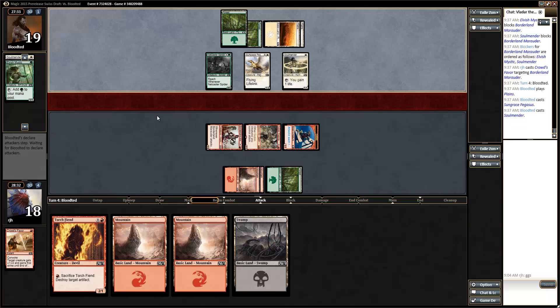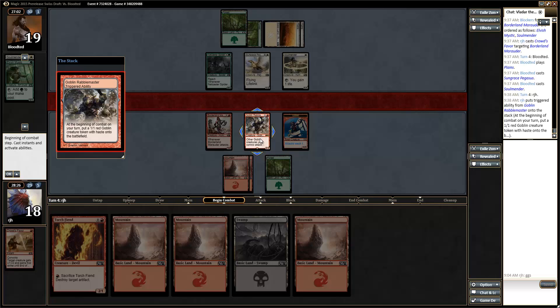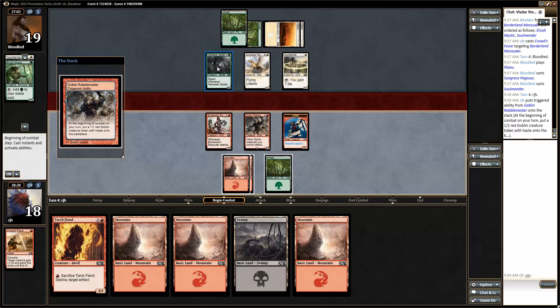So my opponent's doing a life gain thing. I'm curious if this is a deck - I don't think it is. It's probably more of a pre-release Swiss game than anything else. And that's all my opponent has, with one green and one card in hand. I'm feeling okay. We'll have another Goblin next turn. It might get eaten by the Pegasus and my opponent gains a life, but I'm still gonna attack in with our dude, which will probably trade with the Spider. We're a little bit on the flooded side - that's okay.